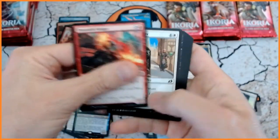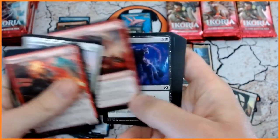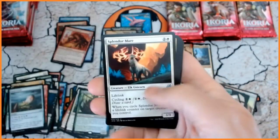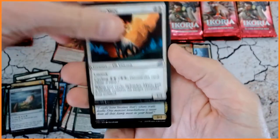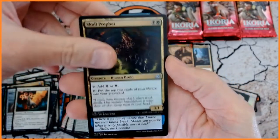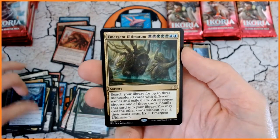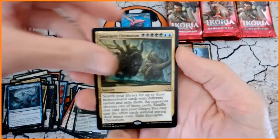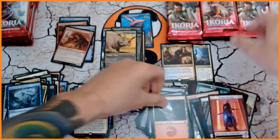Here we go. Splendor Mare is our first uncommon. Skull Prophet. Boon of the Wish-Giver. And another Ultimatum — Emergent Ultimatum this time. That's a rare. A Mountain. And another Human Token.